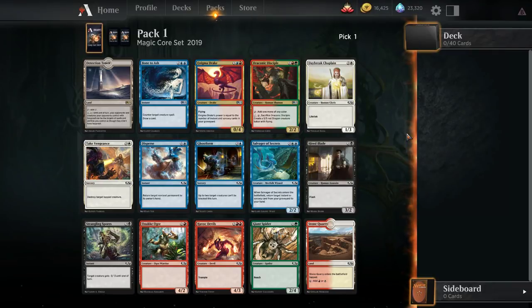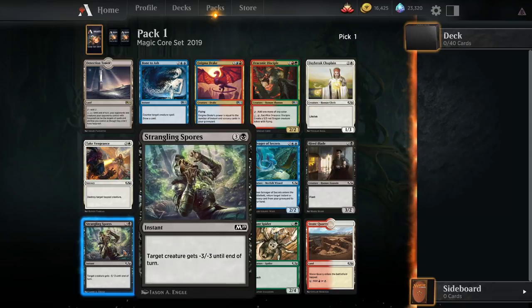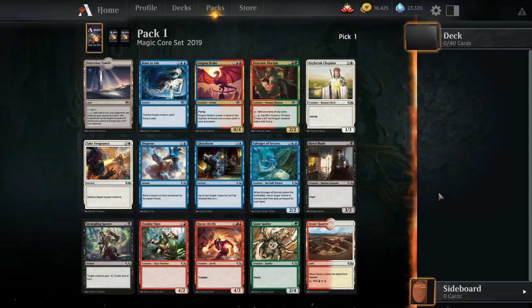Enigma Drake also has pretty high upside. There is Strangling Spores here, which is very fine removal. It doesn't kill some of the biggest, scariest stuff in the format — I'd be much happier if this was something like Lich's Caress — but Strangling Spores is good. You do need interaction. There are things like the Auras deck running around, aggressive decks, so having even sort of mediocre removal is important in this set.